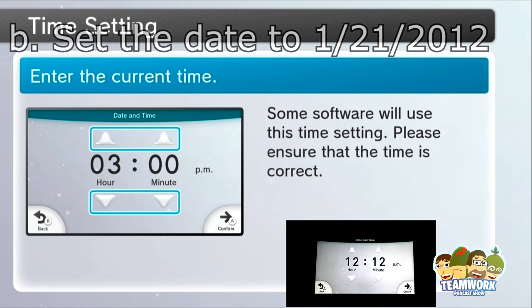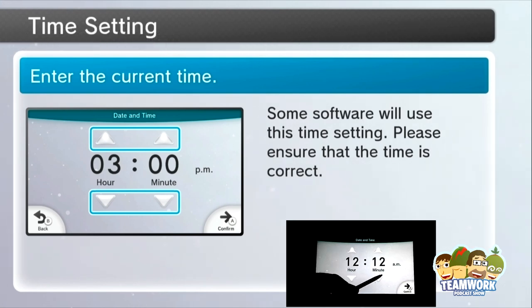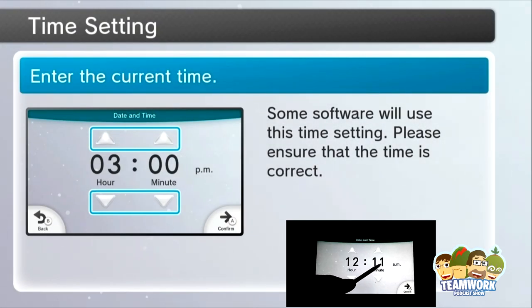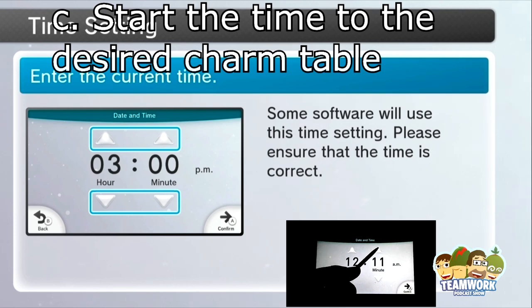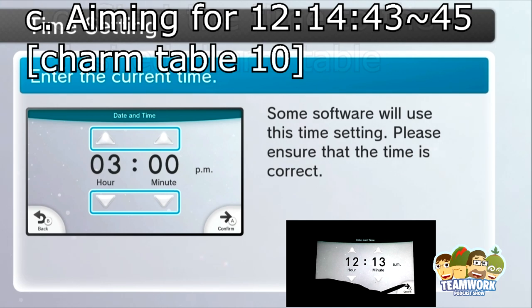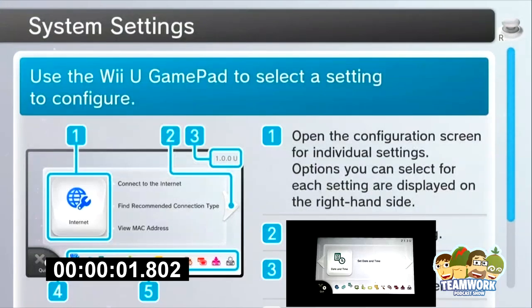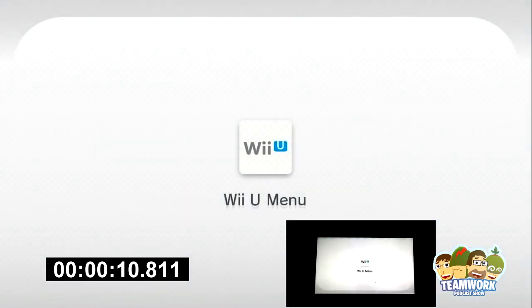Next, go to Date and Time and select the date to January 21st, 2012. After that, we need to give ourselves about a two-minute lead time before we start. I want to have the time start at 14:43, so I'm going to start the time now. The time right after you hit OK is the time you're going to be using, and hopefully you'll be able to start up your game in time. I'm giving myself a minute and 43 seconds before I have to hit new game.